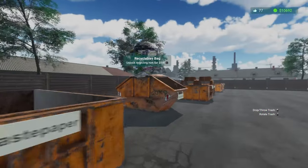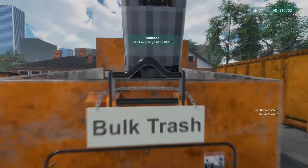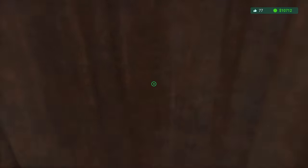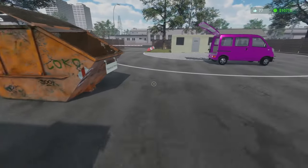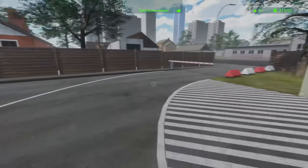A recycling bag which is also easy stuff, and then a luggage which is bulk trash. I'm going to be getting rid of this container here because we can go into it now, but once I start putting stuff into it we cannot go into it for some unknown reason.